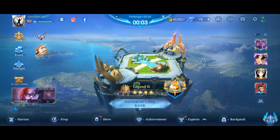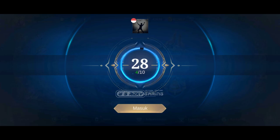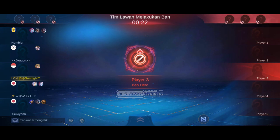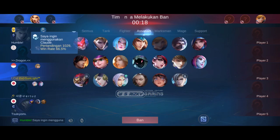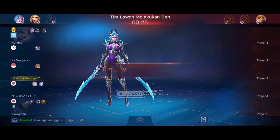Karena biasanya lama mencari lawan, disini saya akan sedikit percepat. Nah teman-teman, sekarang sudah ketemu musuhnya. Nanti ketika masuk pick hero, jangan lupa matikan VPN-nya. Jika kalian mau ngulang pertandingan lagi, caranya seperti di awal, atur ulang kembali dari awal. Sekarang rank saya masih legend, bisa untuk semua tier rank. Kalian cobain dulu sekali, jika musuhnya gampang, kalian lanjutkan saja. Semoga saja kali ini berhasil.